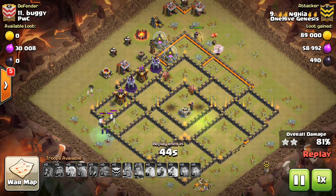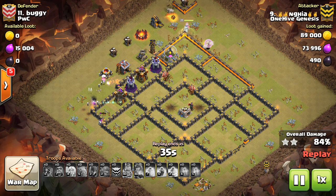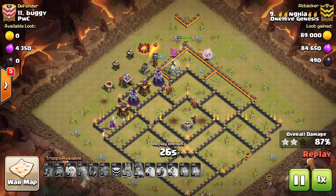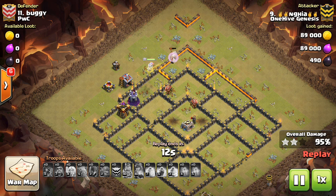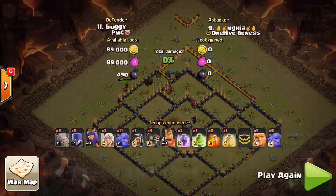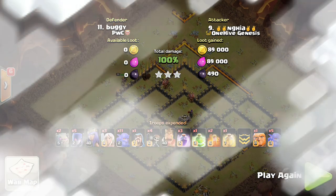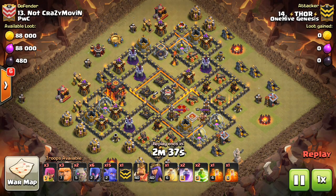Your main force going into the base is mainly bowlers — witches aren't that effective inside the base. Your spell choice is typically two jumps and two rages, one heal, and sometimes a freeze depending on the base. On the outside opposite your queen, you have a few witches, sometimes a few bowlers, possibly a golem. This makes witch-bowler a better strategy: the queen walks one side dealing with defenses while witches and bowlers wrap the other side. Time the queen well — not too early, not too late — so she moves at the same speed as troops in the middle.